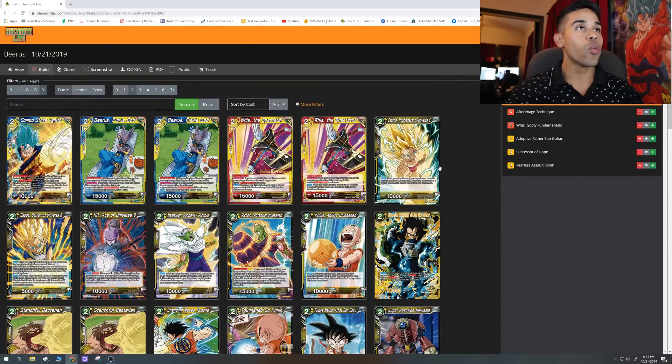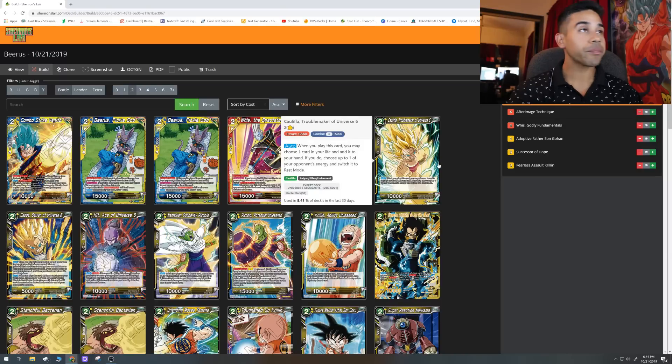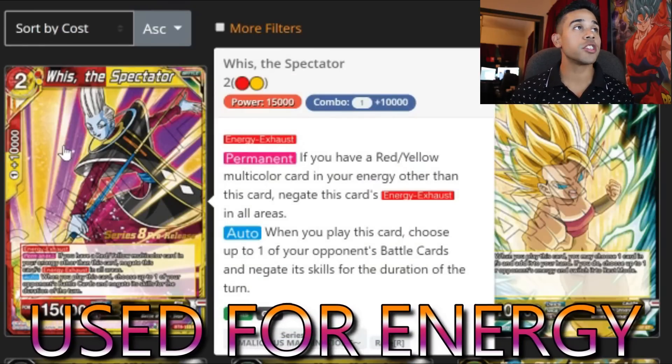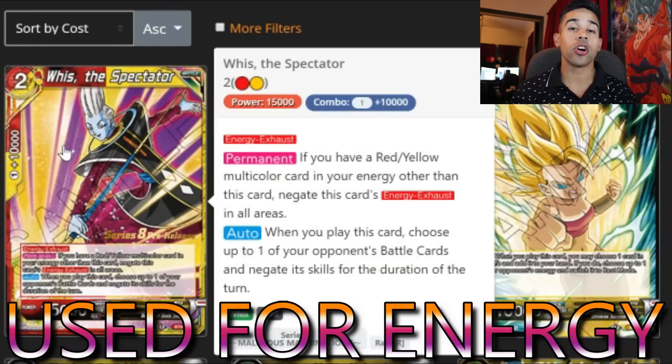Moving on to the two-cost cards: Whis the Spectator — one of the best cards for dual color decks, especially red and yellow. This card will be an active dual color energy if you already have another dual color energy in the energy zone. He also has a pretty cool ability: when you play this card you get to negate one of your opponent's skills for the duration of the turn. But ideally he's just here for that dual color energy action.